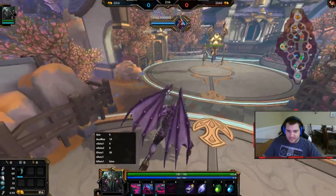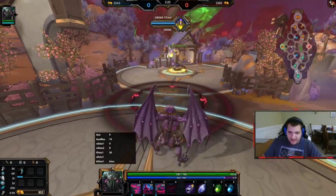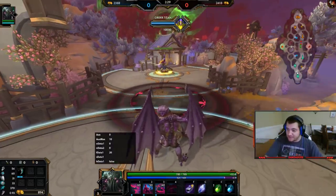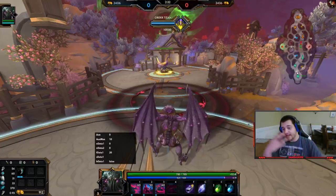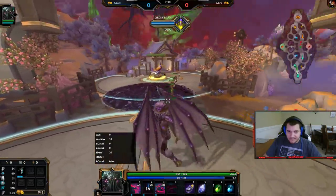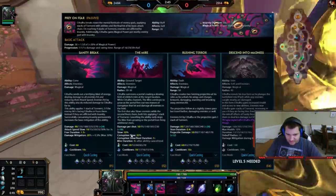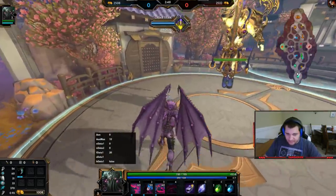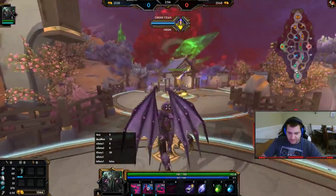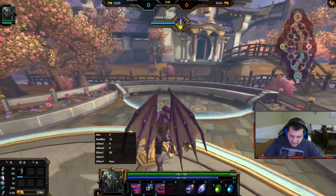The second ability is really cool — you might think it's a kraken, and it is, it's as big as a kraken. It's a channeled ability where you place it down and move around. The first hit does damage and slows them, the second hit does damage and roots them. You can cancel the ability by right-clicking during the channel — canceling after the first tick just applies the slow.